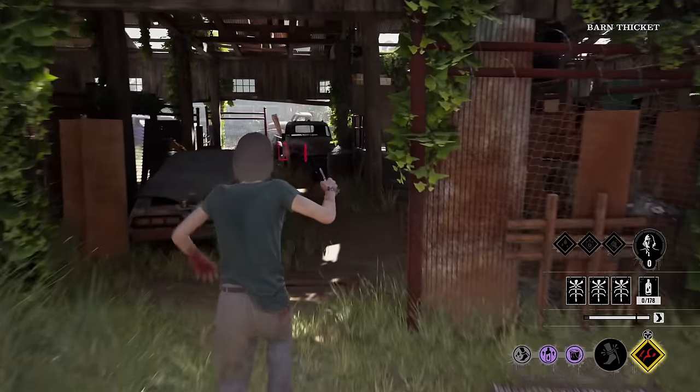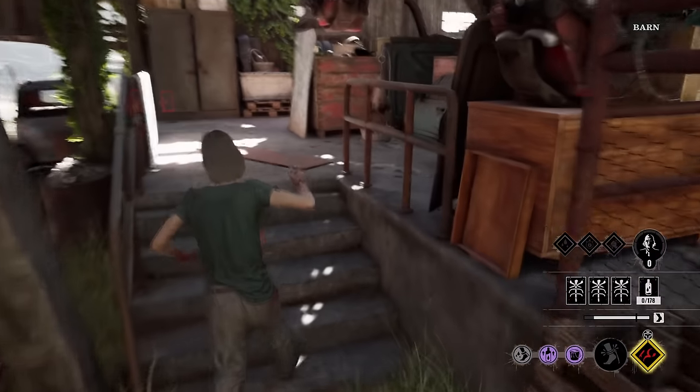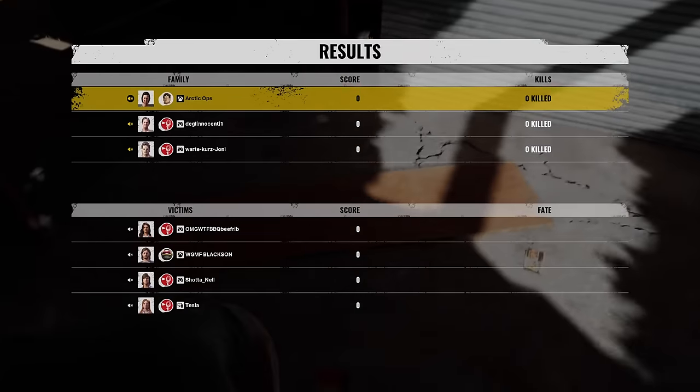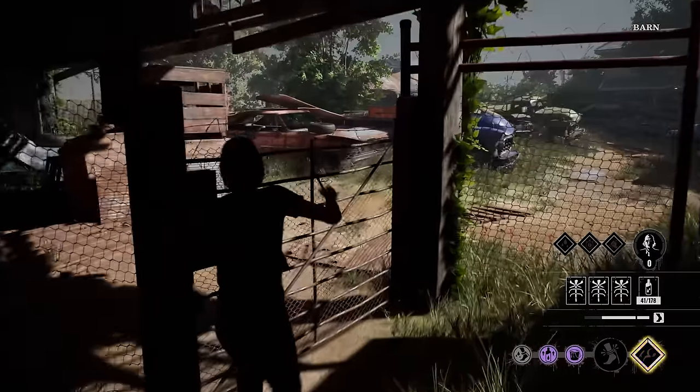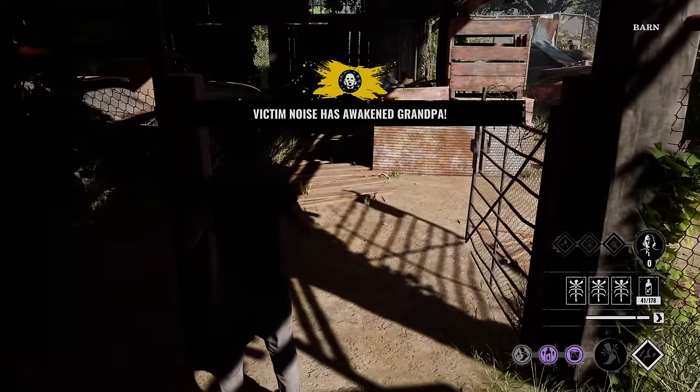Last game — game three. Nancy's house map. We got the big three: Leatherface and Cook. Going up against Danny, Anna, Leland, and Connie, baby. Let's get it. Let's see who rushes first — me or them. Looks like it's them, to be honest with you.